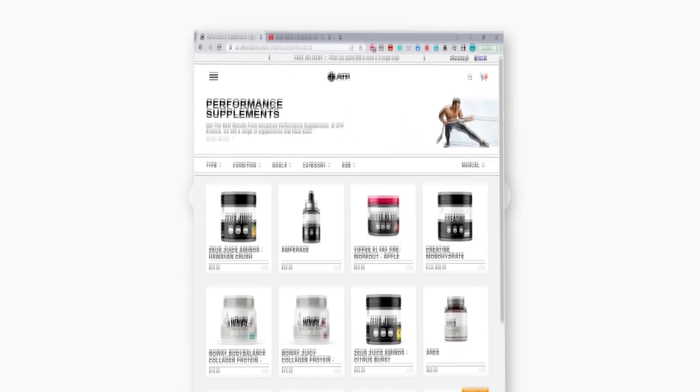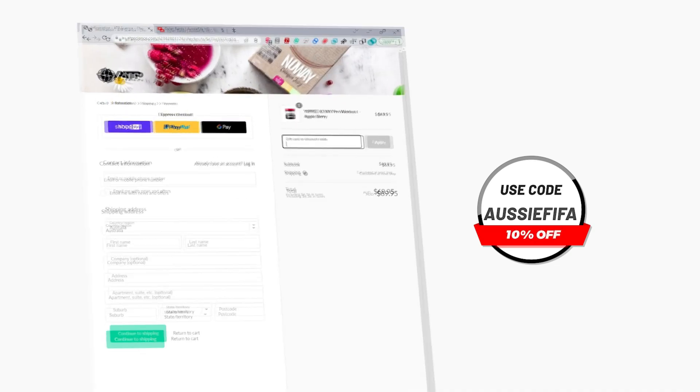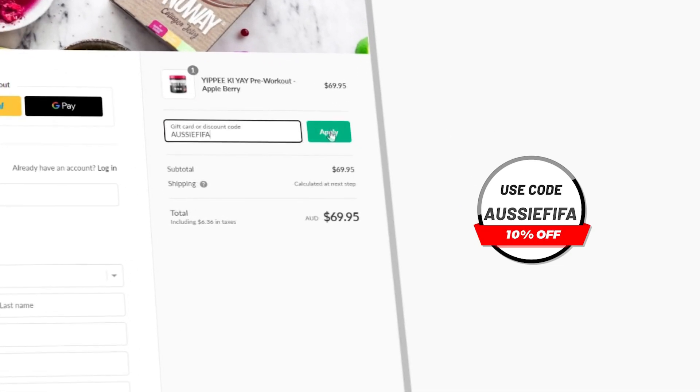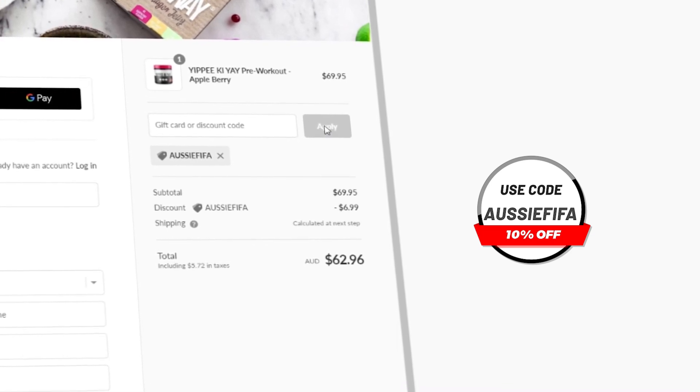Thanks for watching. If you enjoyed the video I'd really appreciate it if you hit the subscribe button. And lastly, if you want any pre-gaming fuel or supplements, head over to atpscience.com — the first link in the description — and use the code AussieFIFA at checkout to get yourself a discount. Not only is it the cheapest way to get supplements, but it helps me out a ton. So thank you.